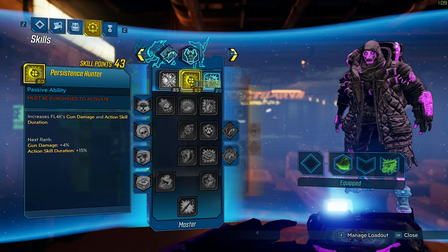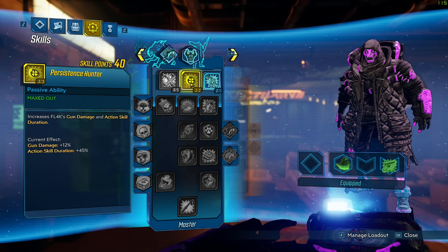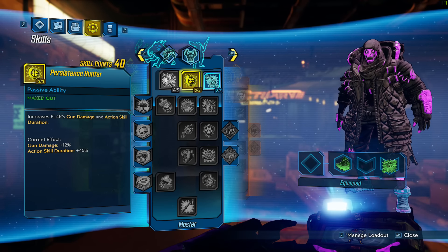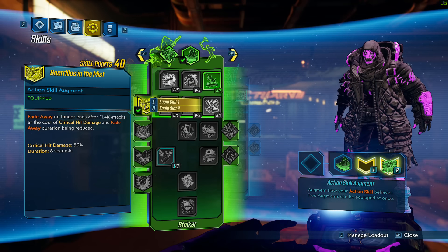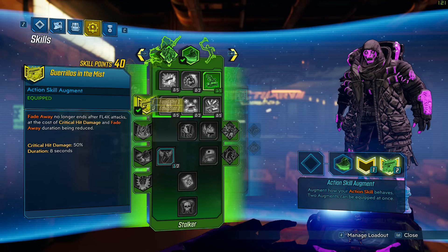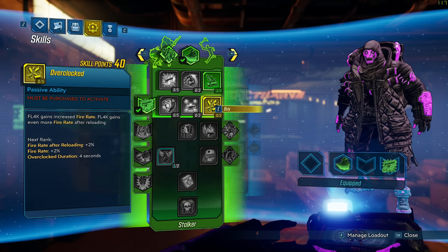Since we have Gorilla in the Mist unlocked, we're going to go straight into the next tree and unlock three points into Persistence Hunter, which increases our Fade Away duration by roughly four seconds and also increases gun damage by 12%. Increasing the duration by four seconds is huge because you're just going to pump out that much extra damage. Next we probably want to spec into Overclocked for extra fire rate.